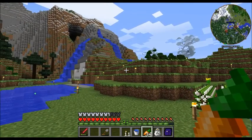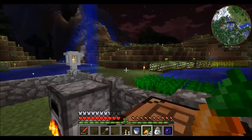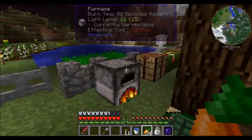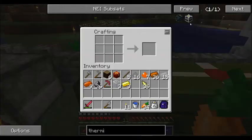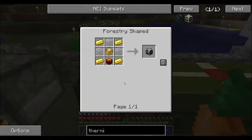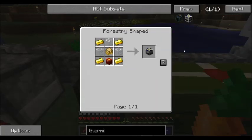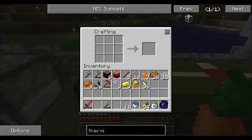Our first step in getting started with some Forestry crafting will be to craft a thermionic fabricator. That's what lets you craft the electron tubes required in a lot of the Forestry items. To get started, this is the recipe — we're going to need a sturdy casing first, which is just eight bronze. And this is just glass and gold in the chest, which just looks like a present because it's Christmas.